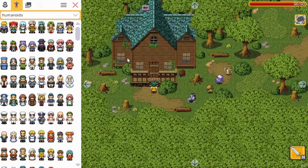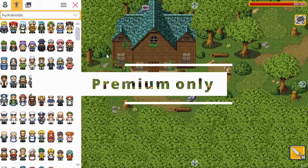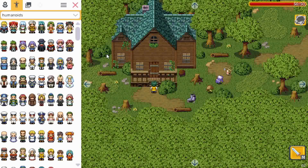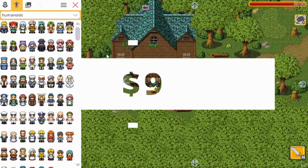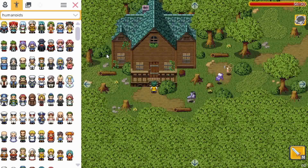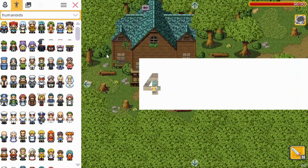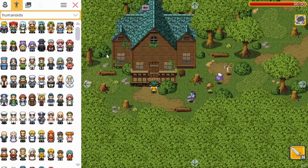Let's jump right in, but first note that the equipment features are premium only, so make sure you buy the premium version to access these features. Currently the premium version is still only $9, but this will increase soon — in a few days I will increase the price to $14, so buy it now because this is the cheapest it will ever be.